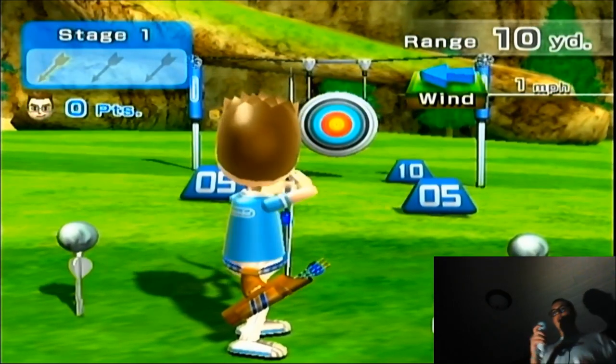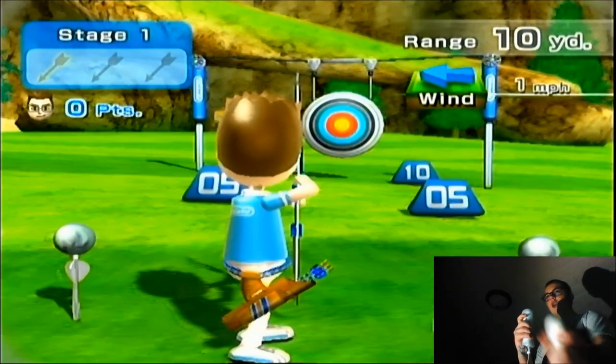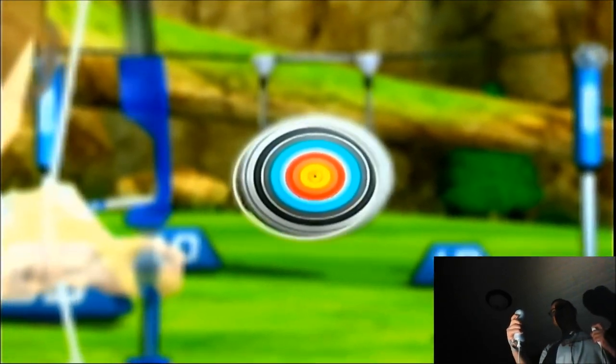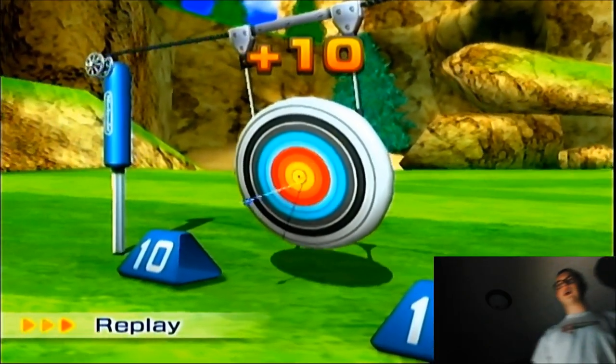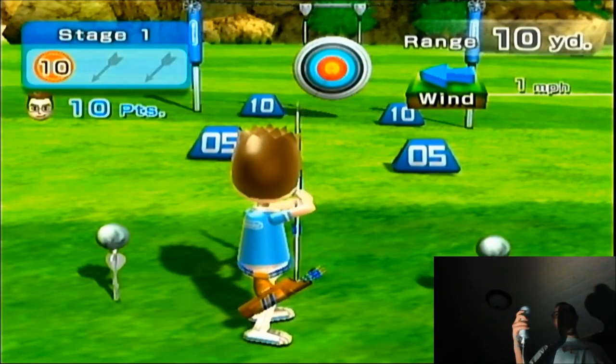So if you press A first, then press Z — that's the button on the nunchuck — you pull it back and take aim. Then you try and center it as much as you can and you get a bullseye, like I just did. It's pretty straightforward.